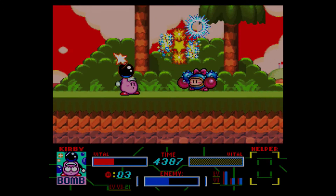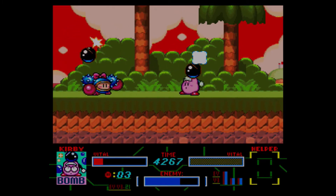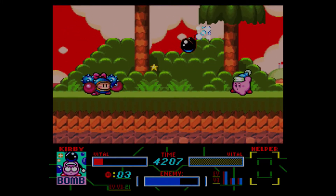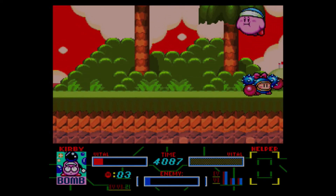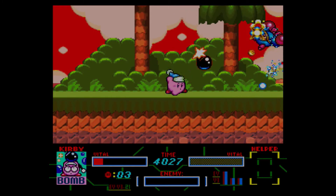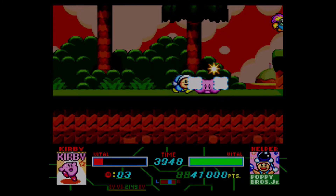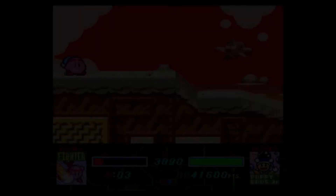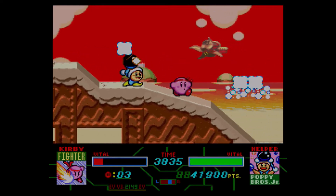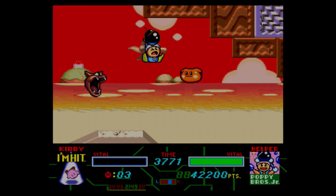We have another mini-boss here — it's Punchface. Yeah, I don't know what his name is, so Punchface it shall be. I wish I had more lives. Have I got the wrong ability? Bomb still works, it's just the recovery period doesn't always work. Let's get Poppy Jr. and swallow him to get Fighter. I think if this were Kirby's Adventure it might have been Backdrop or Throw. And I die — oh well. I think you continue from after the mini-boss.